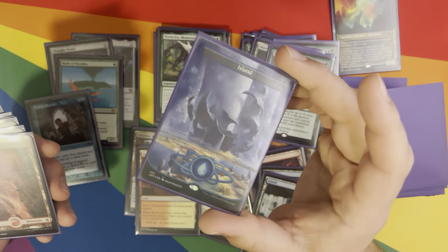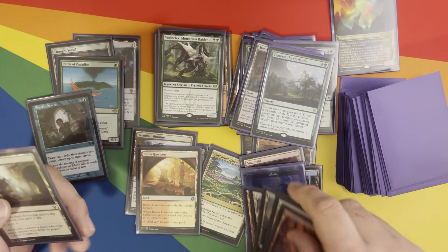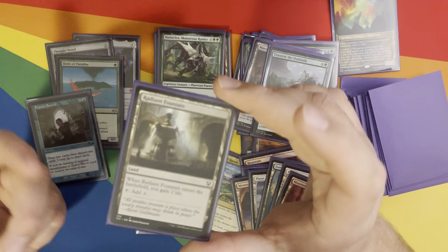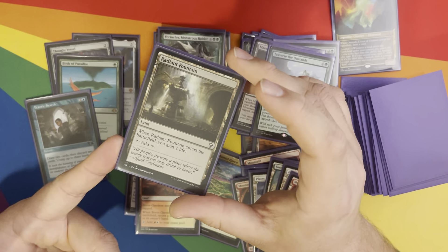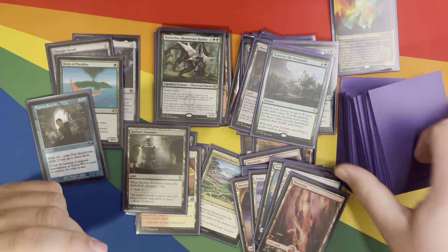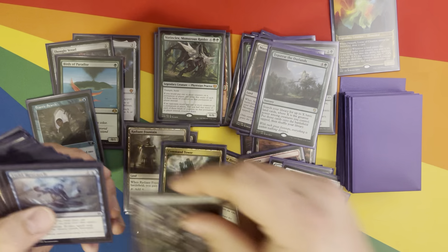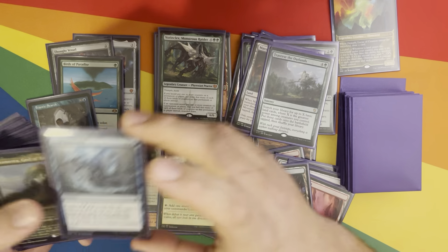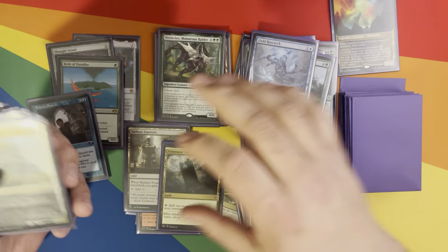There's a nice little Galaxy Foil Island from Unfinity. Radiant Fountain — I wanted a little bit of life gain in here because I have one life gain win con. It enters untapped. Command Tower, of course, and some basic lands. Field Research — if I'm running low on cards, I'm probably going to have the lands to play it, so may as well.